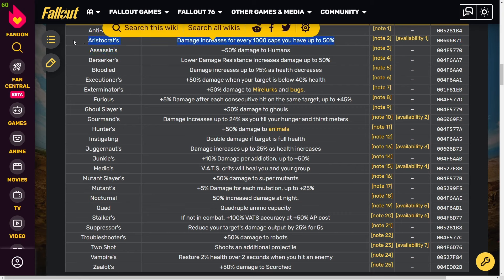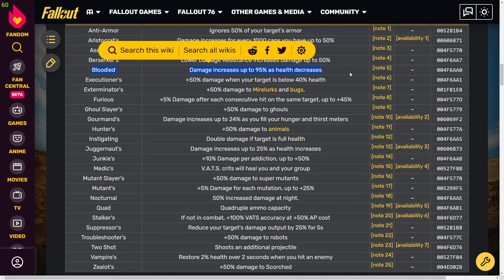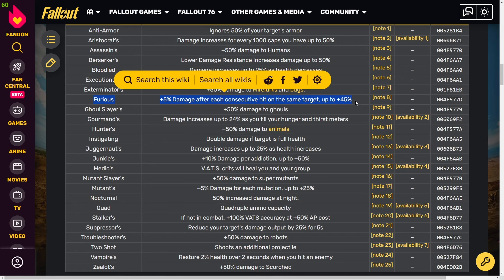Aristocrats is only useful if you're making a lot of caps — you get a nice 50% damage bonus if you are, but if not, it's not great. Bloodied is one of the best perks in the game and provides the most damage of anything — damage increases up to 95% as your health decreases. This is why you see people keeping their health low with rads, to maintain the bloodied effect.